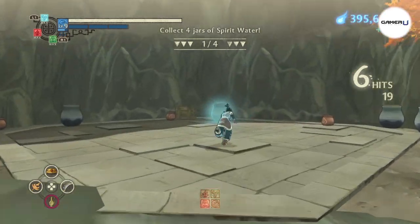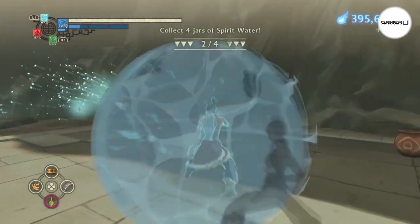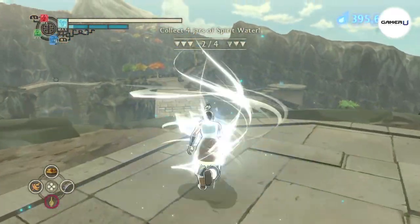The second way is to break or destroy items in your environment such as cars, boxes, or crates. The third way is through the minigame Naga Running. Spirit Energy can be used to buy items, scrolls, and books from the shop within the chapter menu.